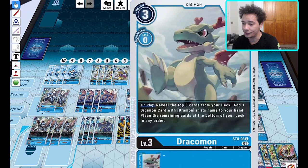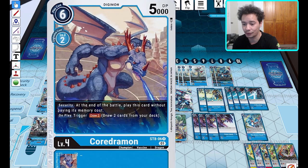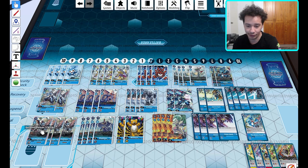Then we've got four of the Dracomon. It's got the effect where on play, you reveal the top three, then add a Dracomon that you reveal and put the rest at the bottom. Very easy to do since we do have V-Dracomon, Core Dracomon, Ultra Force VDramon — very easy to get hits. Gorillamon unfortunately is not a hit, but VDramon is, so it's very easy to get hits out of this.